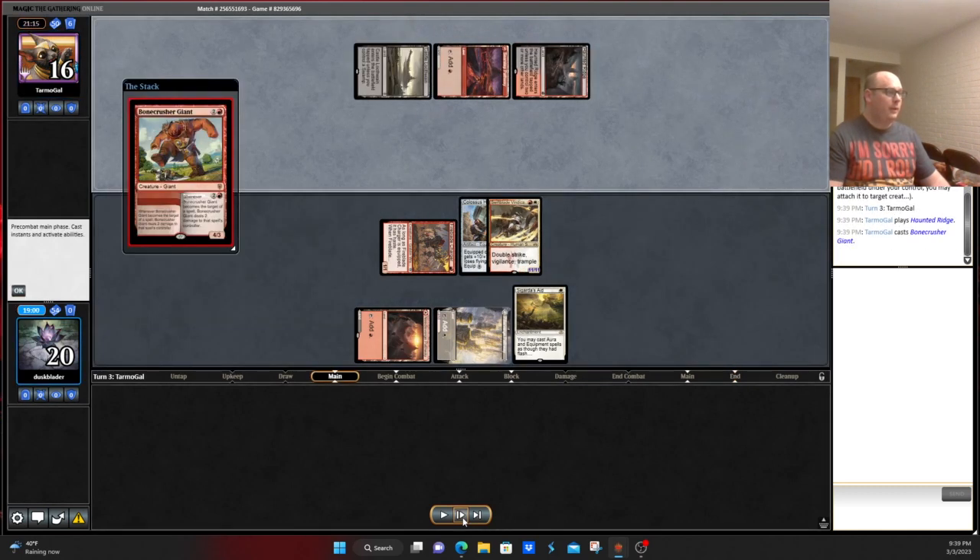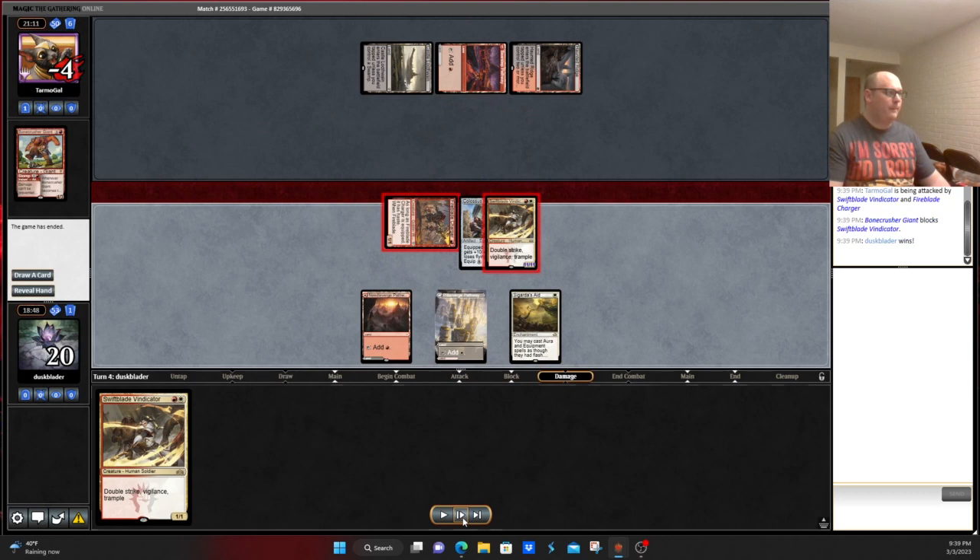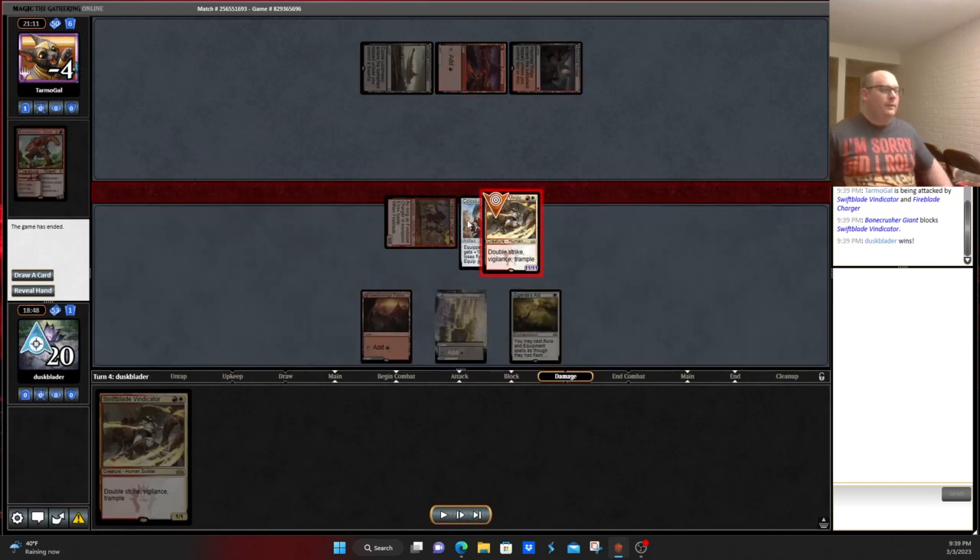Now our opponent has to deal with a Bonecrusher Giant, and they're dead because of our 11/11 Double Striker. The moral of the story is when playing this deck, you need to learn to be more patient. That's always something I've struggled with when I played similar-style decks, whether it be Modern Hammer or Modern Infect. You need to be a little bit more patient and force your opponent to react, then smack them in the face with a big hammer. On to game number three — can we steal a win against Rakdos?